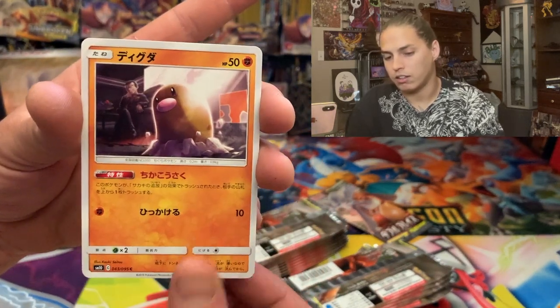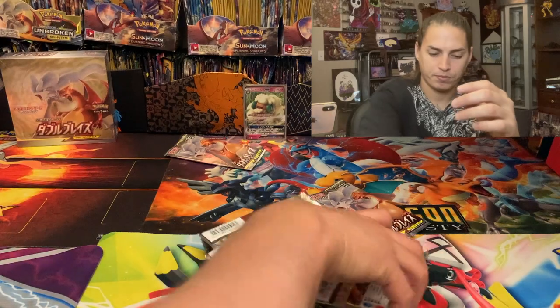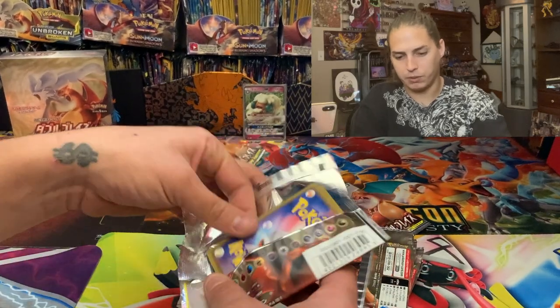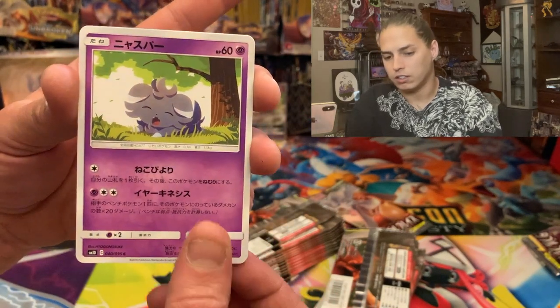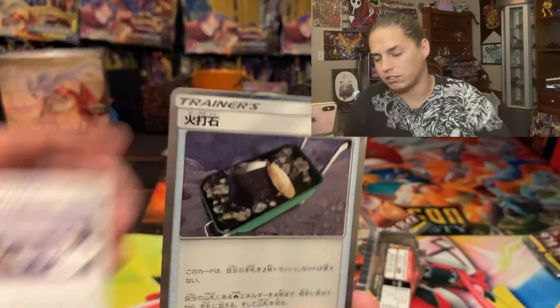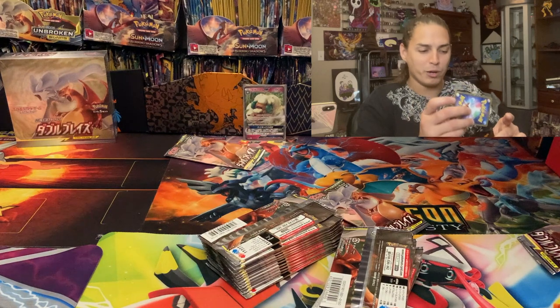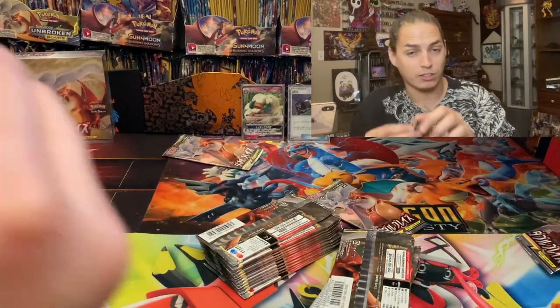Torracat, Diglett, Poliwhirl. Japanese packs, heat up! We did get that Whimsicott, but where are the Charizards? Oh, we got a sea jewel — what is it? I don't know, dope looking card. Whatever it is — hunk of coal card, wheelbarrow card — I couldn't tell you. Charizard is what we want.